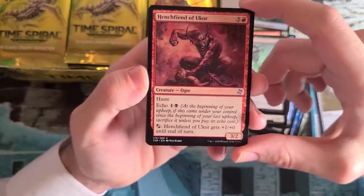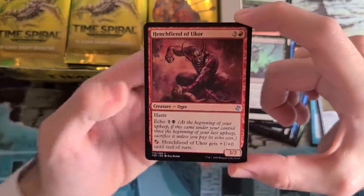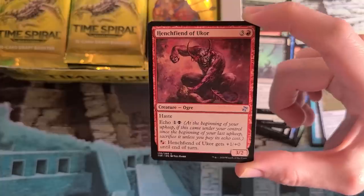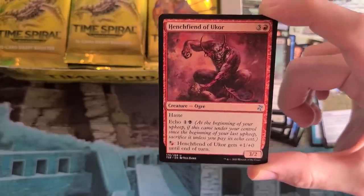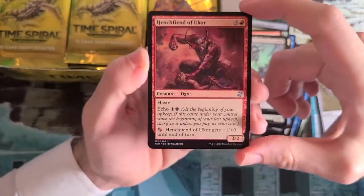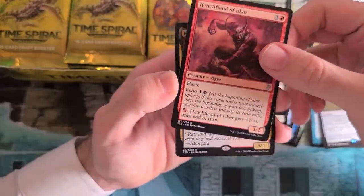Henchfiend of Ukor — another Future Sight card, I believe in the current card frame for the first ever time. This was experimenting with alternate future off-color echo costs. You can slam it down even if you're not black, attack, and fire-breathe it for a bunch of damage. But if you have access to black, you can echo it. I don't expect we'll ever really do this, at least not on more than a one-off card in a Commander deck. Future Sight was a hint at many possible futures, and I guess Ukor exists in one of them. I wonder where Ukor is — maybe we'll find out someday.